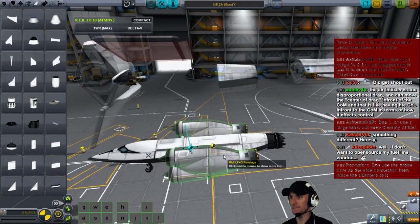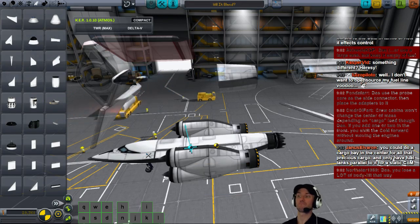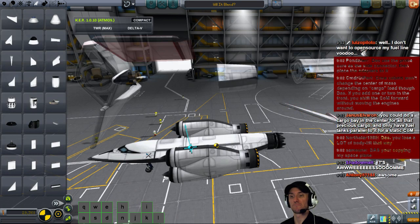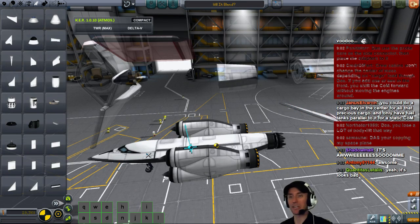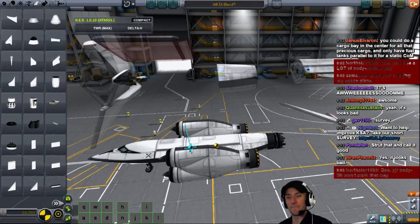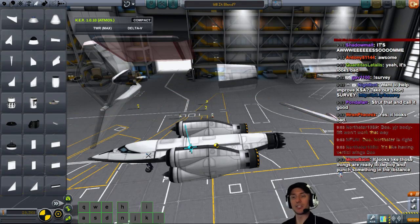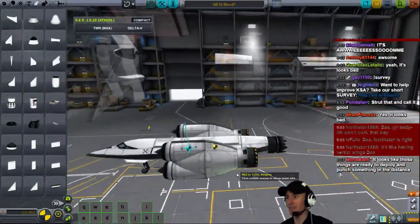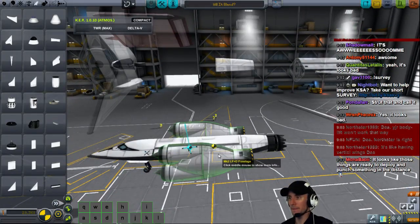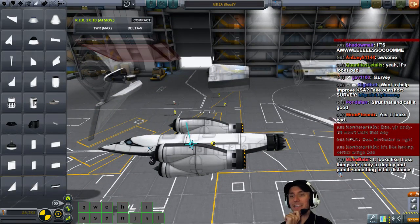It wasn't the pants adapter — it was this one. Let me go ahead and empty them. You're copying your space plane design — it really does look cool. Northstar, I'll put more wings and stuff on there for you. Strut that and call it good. We'll add more lift — we'll totally add more lift. Crew cabins won't fluctuate — I like that. Use the probe core as the side connector then place adapters to it — that'll work too. We can always add more wings to it.